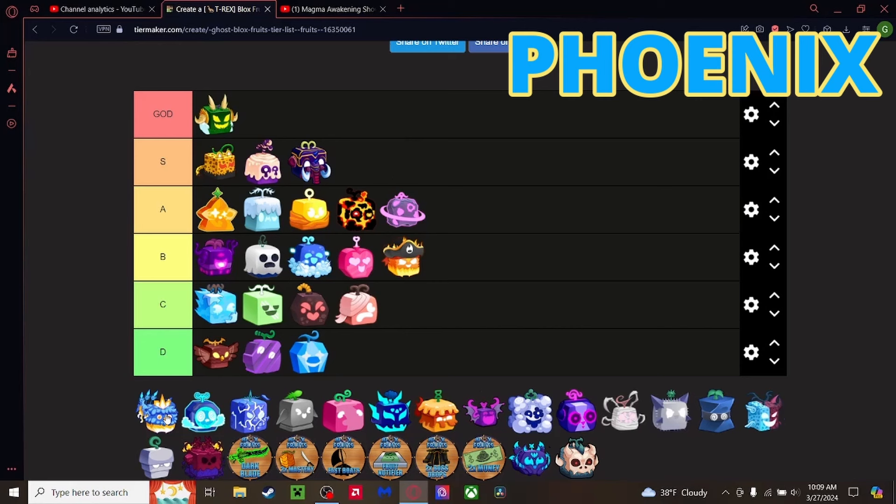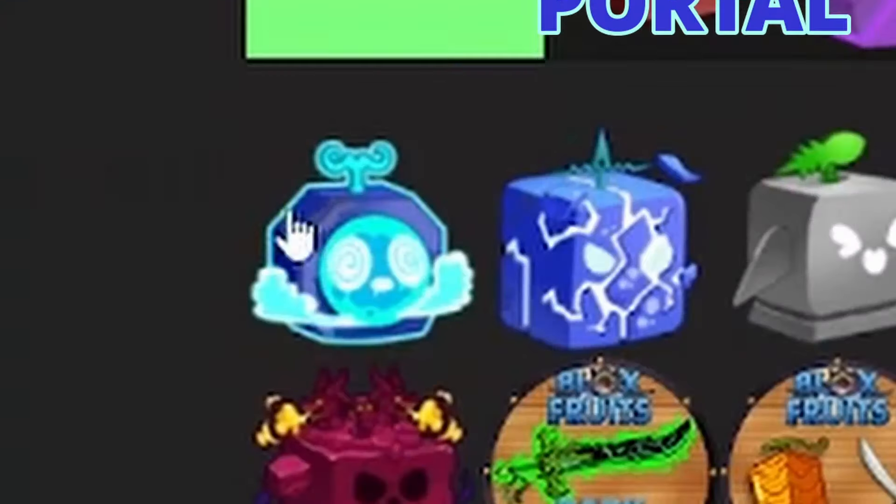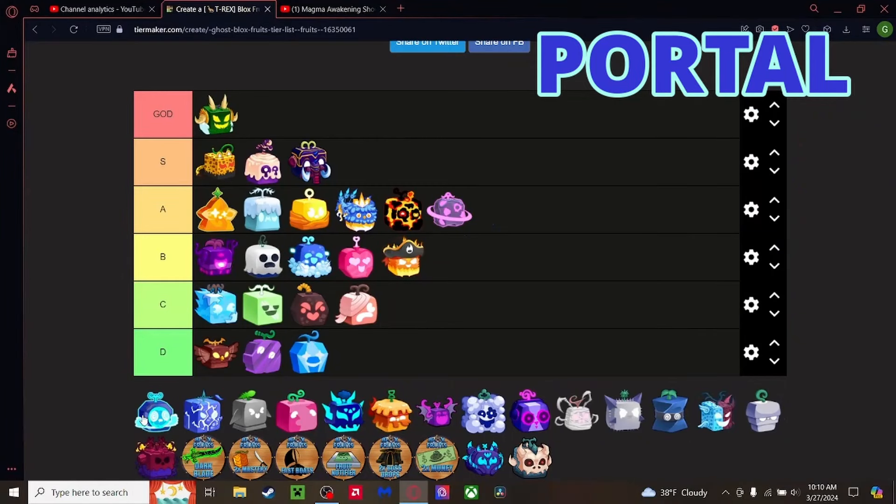Phoenix fruit — a lot of hate for this fruit but I think it's honestly really good. Good transformation, good flight, good moves — you can hit fire everywhere you go. Let's start a movement to have people value Phoenix higher, because it deserves the love. Going A Tier.